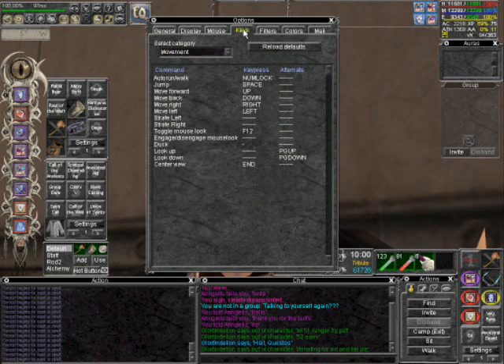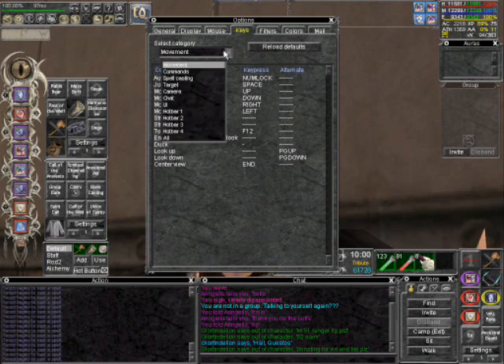You will be looking at a screen that says Select Category, Reload the Vote, and Movement. Left click on Movement and scroll down to the bottom. Select All.